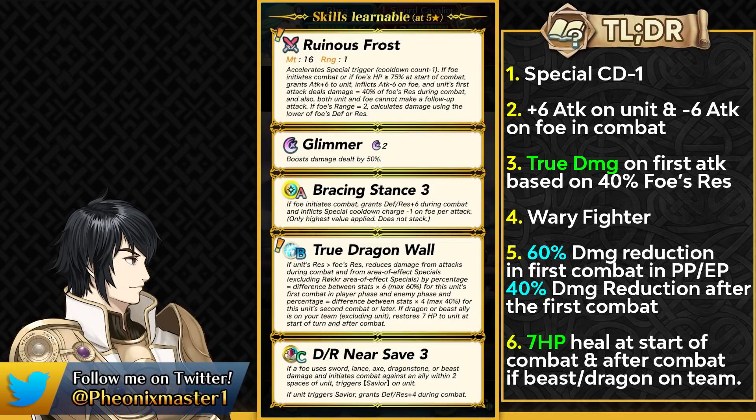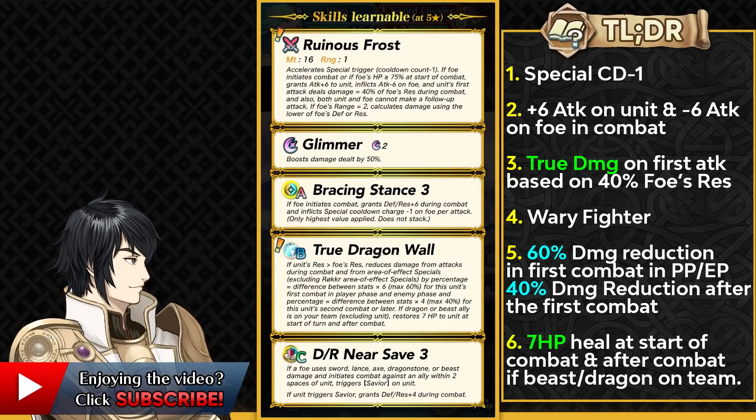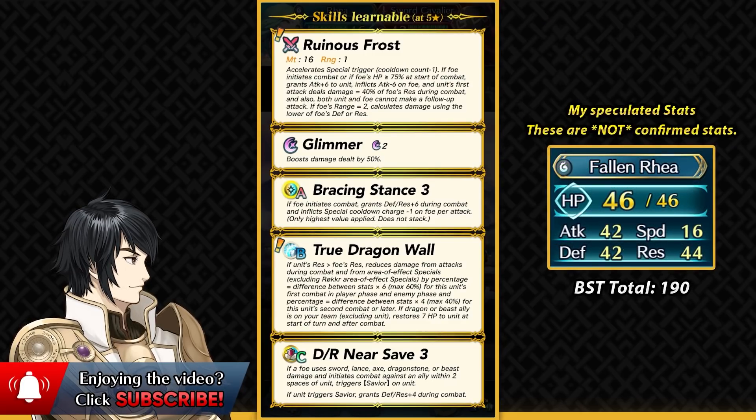She is really strong — she's actually one of the best near save armor units and can also function as a far save armor. She does have the Near Save skill in her base kit and she can function really well as a near save unit because she can run Iceberg and Warding Breath and retaliate back with that special to do a lot of damage and one shot a lot of opponents. She has to rely on her one shots because she doesn't have any way of getting follow-up attacks, and she's gonna be really bulky on both spectrums. She's gonna be having a bit more resistance than defense because of True Dragon Wall and then she's gonna be having super low speed.